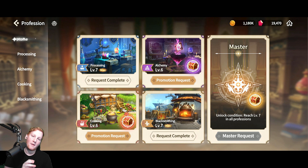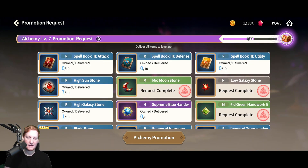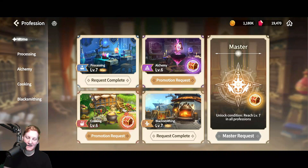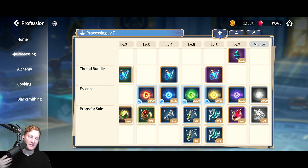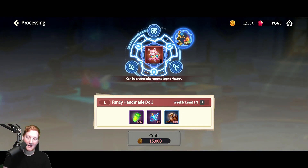That will help with your Processing and Alchemy. Theoretically Alchemy is what you want to progress, but as you level Alchemy it will require you to have Processing leveled up too. Most of my materials to get Alchemy to level 7 are ready. For Processing, if we scroll down to Props for Sale, all the items on the top row can be sold for gold — stopping at the Flame Peacock at 250k gold. The Fancy Handmade Doll, craftable once per week, sells for 500k, but I recommend holding onto it because it's a requirement to build certain outfit sets.